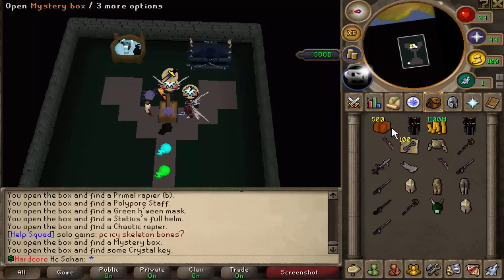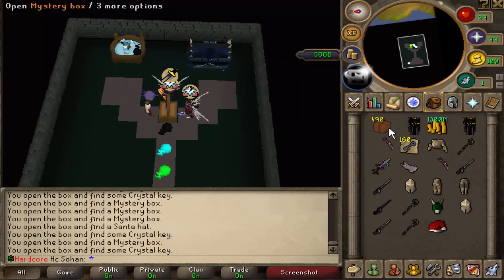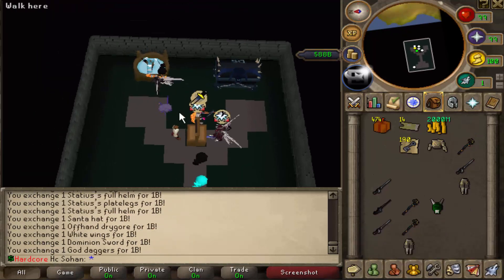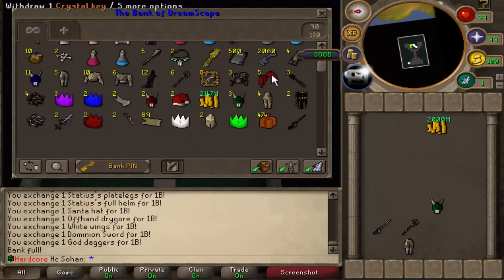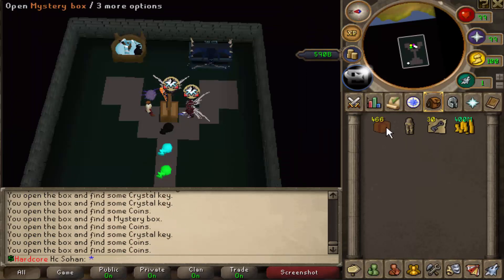We're halfway through the mystery boxes and we still haven't got a rainbow party hat, primal rapier, or a katana of the stars. I'm quite annoyed — we've used 500 and haven't gotten anything rare, just dominion swords and gold daggers and random stuff. We are getting loads of crystal keys though — I already had 500 in my bank and now we have 1560 crystal keys, which is ridiculous. Let's keep opening them and hopefully get a rare item.